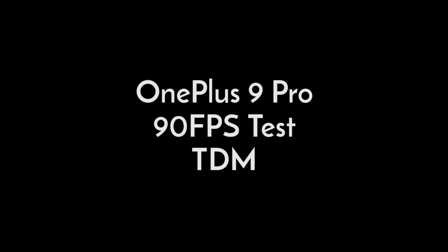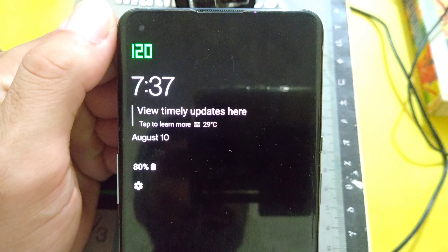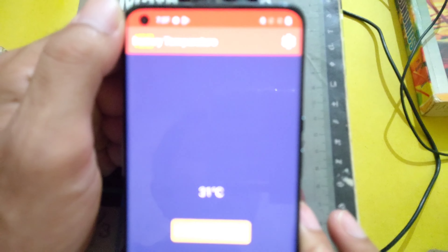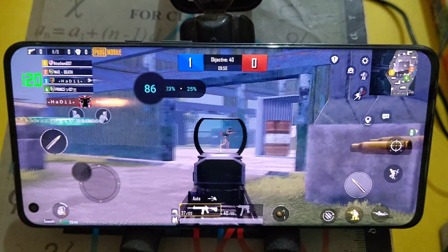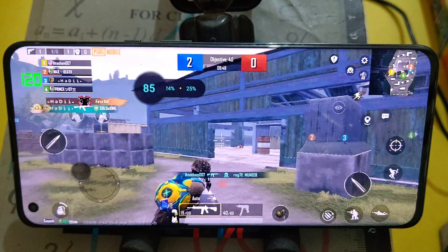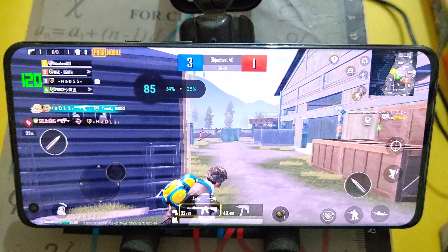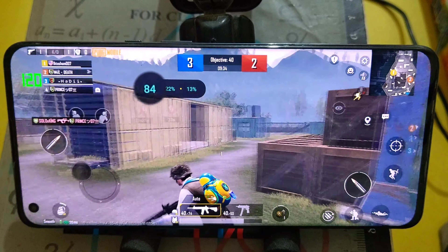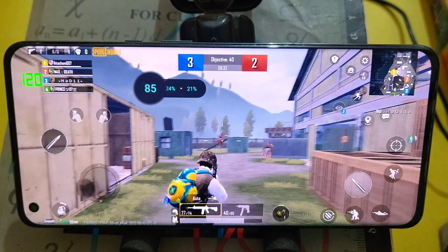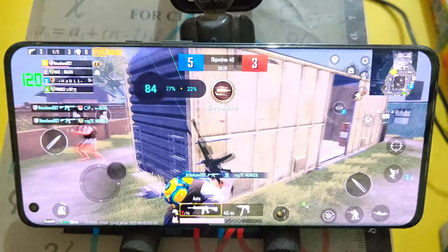OnePlus 9 Pro 90 FPS Test — TDM. The OnePlus 9 Pro is really good at 90 FPS. It has the ability to maintain 80-plus FPS without any huge drops. If you carefully examine the gameplay, it looks smoother than that of the S21 Ultra. The OnePlus 9 Pro gives much smoother gameplay than the S21 Ultra.